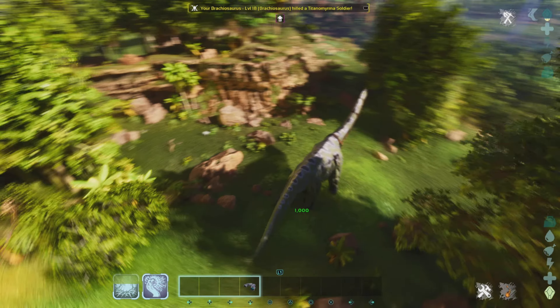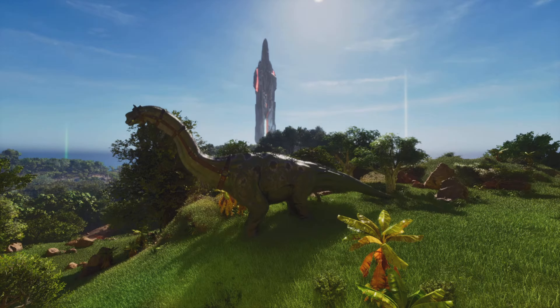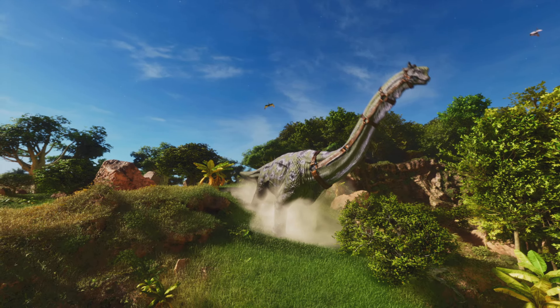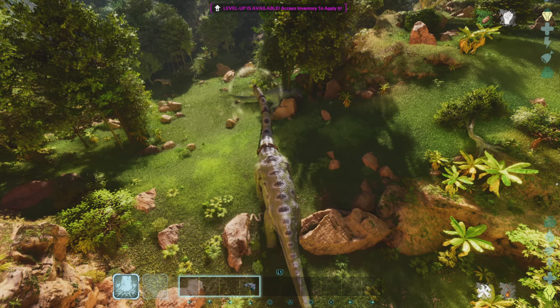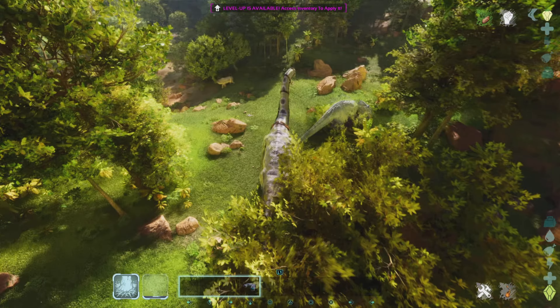First we have the Brachiosaurus. This is a giant sauropod, and it's got all kinds of really good abilities — I think this one's kind of overpowered. It has a harvesting mode where you can harvest pretty much any resource: fiber, berries, wood, thatch, metal — it's really good at getting metal. It also has an attack mode with a stomp ability where it rears up on its hind legs and stomps down doing a ton of damage. It also has a Fear Roar that can scare off a Giga and works on pretty much every dino in the game.